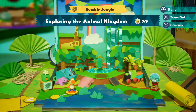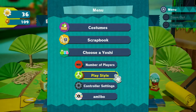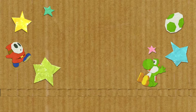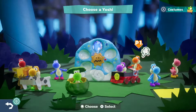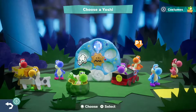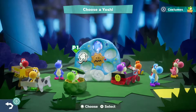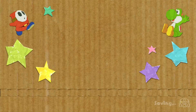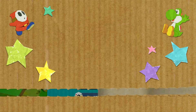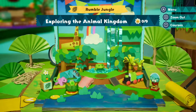Hello everyone and welcome back to Yoshi's Crafted World. I forgot to change my color — we'll just do that right now for fun. We passed it. Started off with purple, but I don't really want to use all the colors in the proper order over and over. Let's just play the green Yoshi. We played every color now, so now it's just play, really. Alright, exploring the Animal Kingdom. Let's hop in.